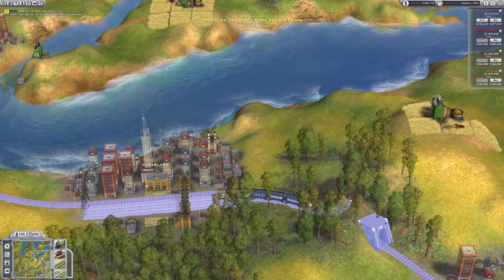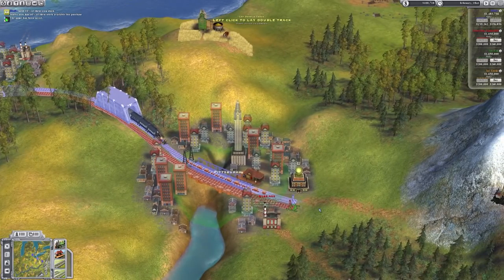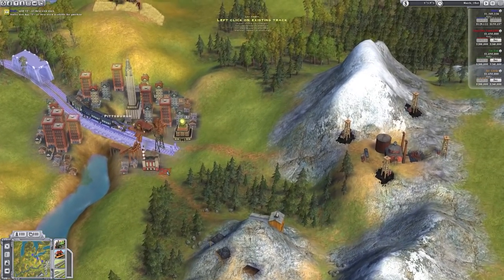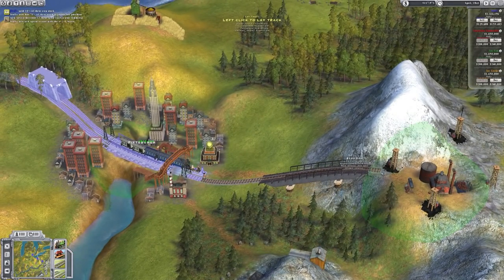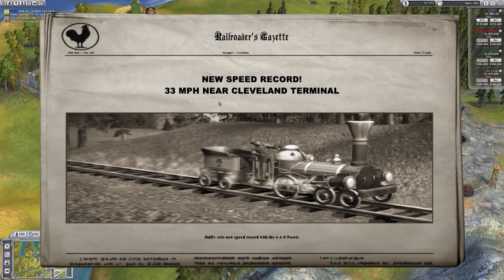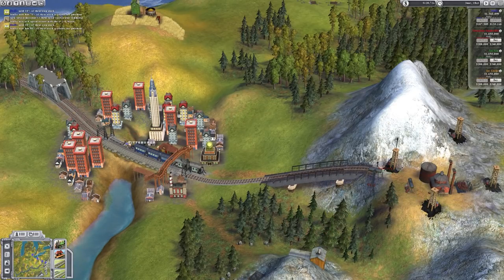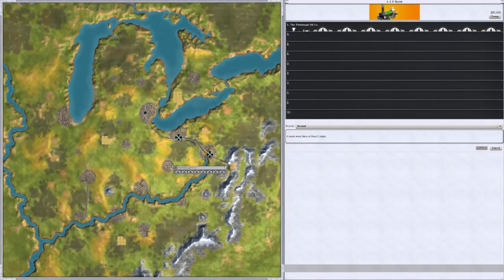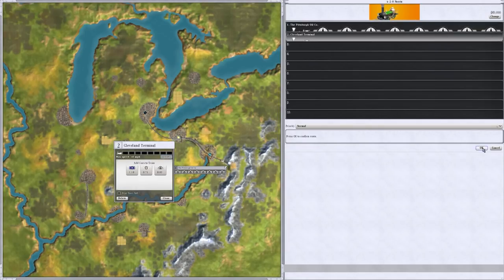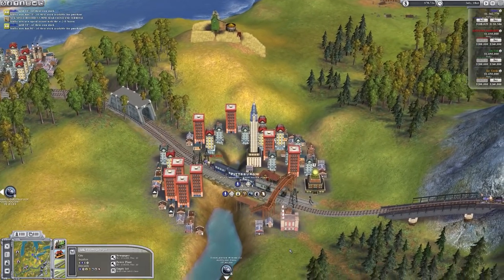Double tracking from there, it's very difficult to click on, so double track from there all the way through. From this location it gets a bit tricky - that's going to go steeply uphill. Oh, we set a new speed record: 33 miles an hour near the Cleveland terminal! Let's sell some more stock, place that in there, and then build a train here at the Pittsburgh oil company. Wait until full, go back, clear it - job done.